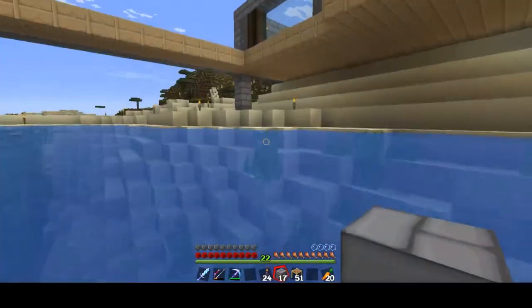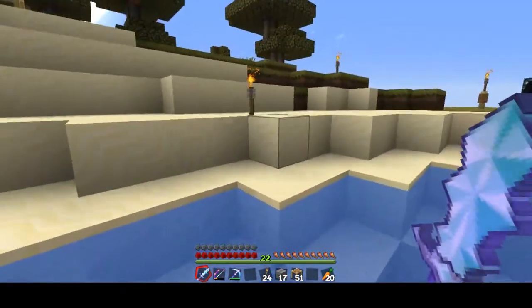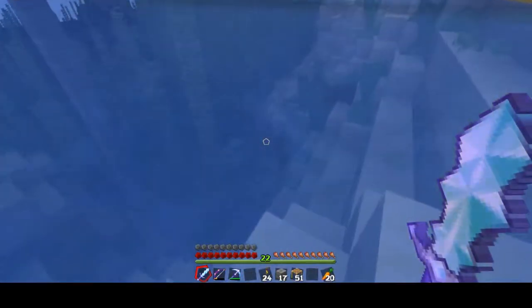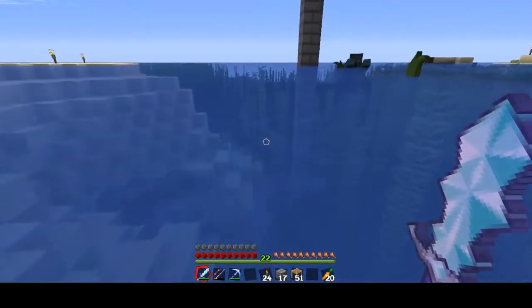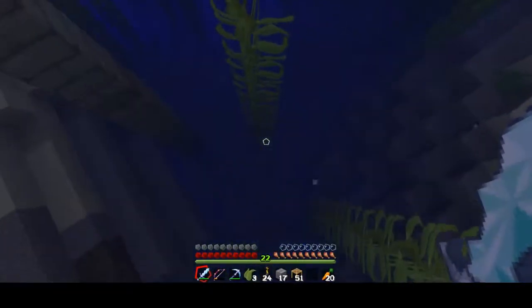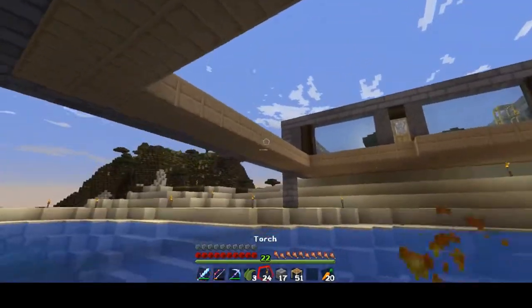Shut up stupid drowned, I don't like you. Leave me alone. He's coming up — leave me alone! You scared me to hell. Come up here, why don't you. I have to be standing in the water for him to get mad. Here he comes — fast, huh? A gold ingot — you see why I like killing those guys. I just didn't want to do that right now, I'm not focusing on them right now.